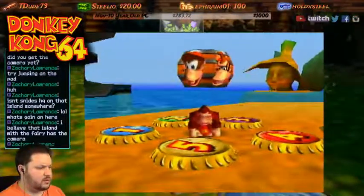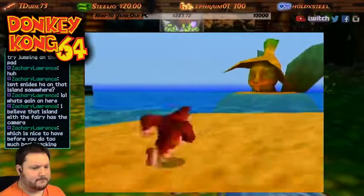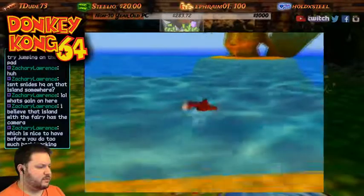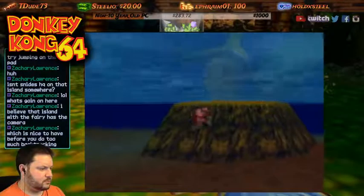Rather than running through the factory more and more, let's go ahead and unlock one more on the dude's lock area thing or whatever. I believe that island with the fairy has the camera — the island with the fairy. Oh that one. Oh, I guess we haven't really been over there before, have we? Well, let's go check it out because we really haven't been over there at all.